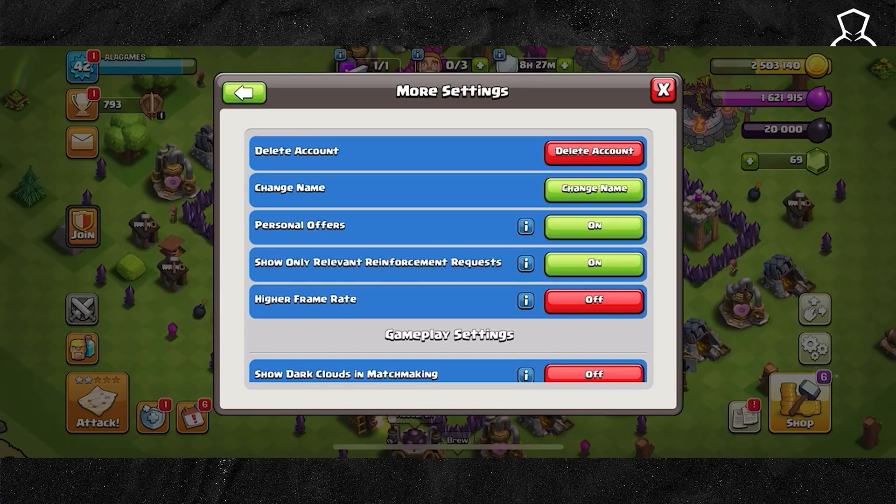If it's turned on, simply go ahead and turn it off. Your game may run at 90 frames per second or higher, and that can actually cause lag on some devices. So to fix it, just turn it off and it's going to cap the game at 60 frames per second, which is going to help reduce lag and make gameplay a lot more stable, especially on older or mid-range phones.